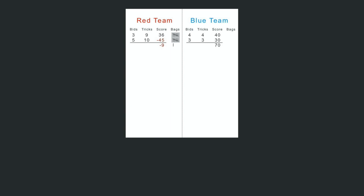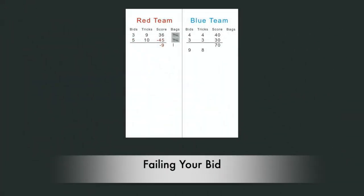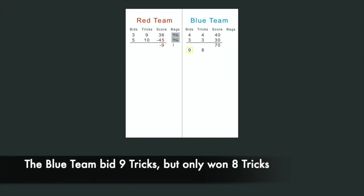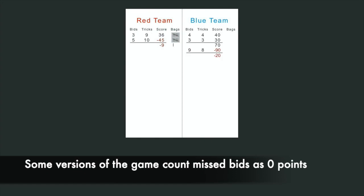It should be noted that there are several variations of the game of Spades. Some variations do not use bags and simply give a team one extra point per extra trick they win. If a team fails to make their bid, they will lose ten times their bid in points, even if this puts their score into a negative value. For example, let's say the blue team thought they could win nine tricks but they only won eight. They failed their bid, so the blue team would lose ninety points for this round. It should be noted that in some versions of the game, failed bids score players zero points.